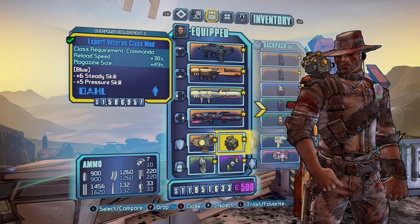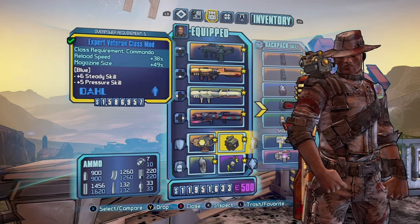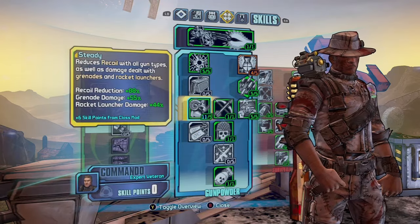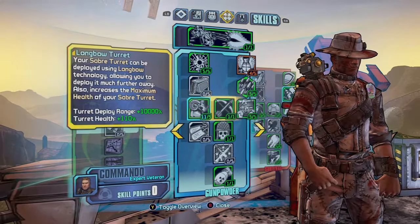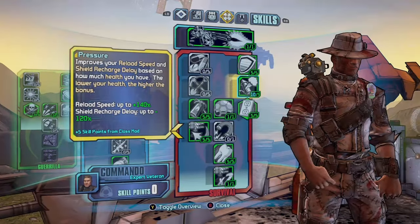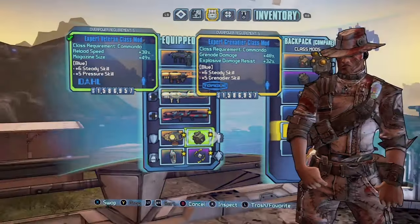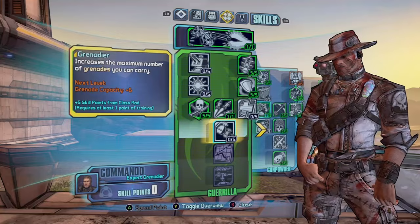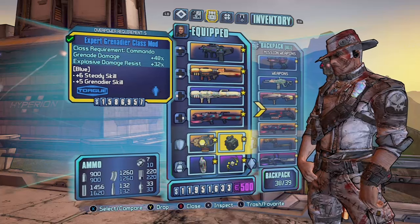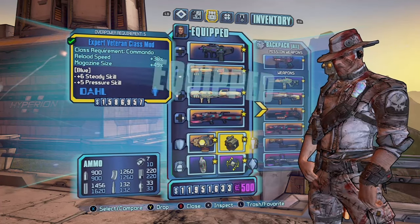Then we have the Expert Veteran class mod, which gives even more reload speed and even more mag size — so that's two huge buffs for the rocket launchers. The skills it boosts are Steady and Pressure: more grenade and rocket launcher damage, more reload speed, and a bunch of shield recharge delay reduction. This is going to be better than the Expert Grenadier because I don't care about extra grenades, and we already have 6 points in Steady — we don't need the bonus grenade damage or explosive damage resistance. Veteran is the way to go.